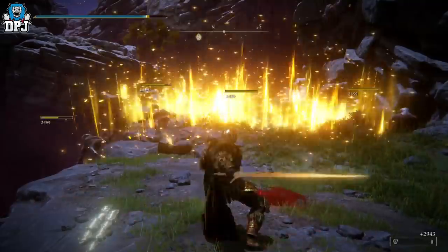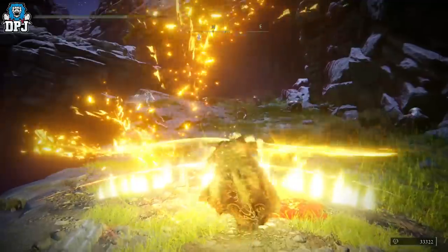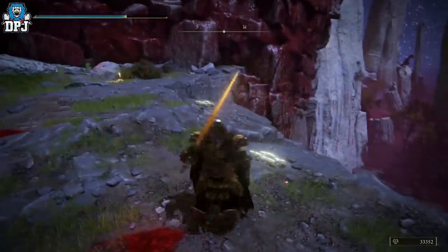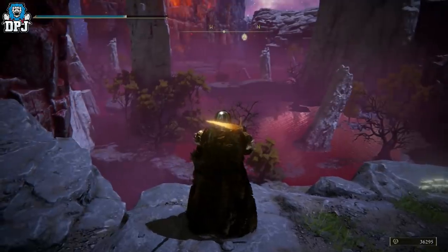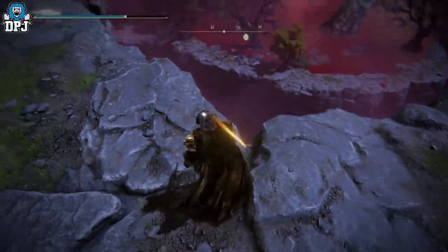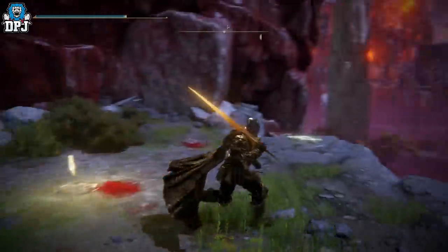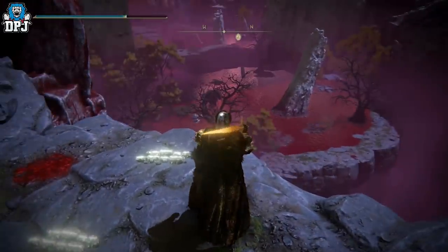If you're using the golden scarab you can get an absolute ton of runes doing this. If you're a low level player, you can use a crossbow — shoot that bird right there. It won't lock onto him but you can shoot him, he runs off the map, you sit down at the grace, you repeat. That's between 13k and 18k runes per kill.